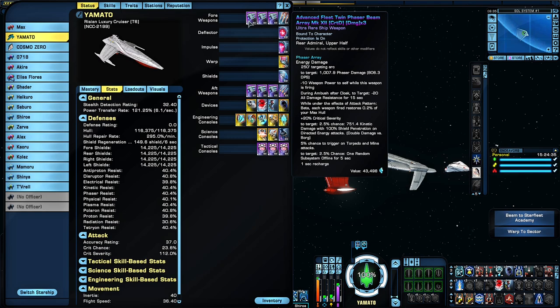The triple-barreled positron shock cannons are represented by the twin phaser beam arrays, which allow for broadsiding, and they look like twin-barreled ship cannons when fired. While I would have preferred twin-barreled beams, this is the closest I can get. Plus there are many battleships in history that have twin-barreled cannons, such as the Bismarck. You can get these from the K-13 fleet holding or the tier 1 TOS Constitution.